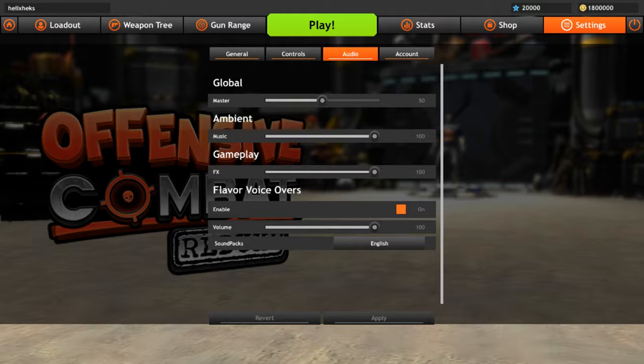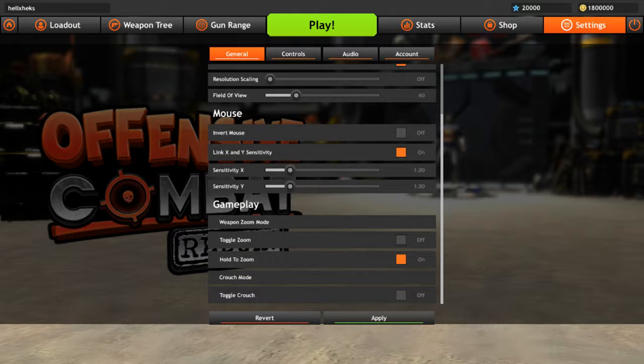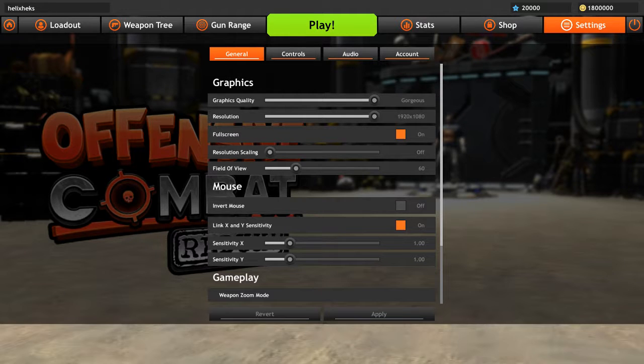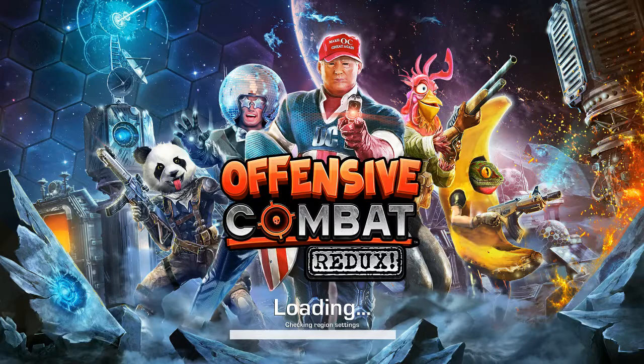I'm going to lower the music a bit. Now I can change my graphics - 1920 by 1080, gorgeous, full screen. It says it'll be applied the next time I run the game, so I'm going to run the game again really quick. I just want you all to see what it looks like on 1080p gorgeous settings. It doesn't take super long to start.